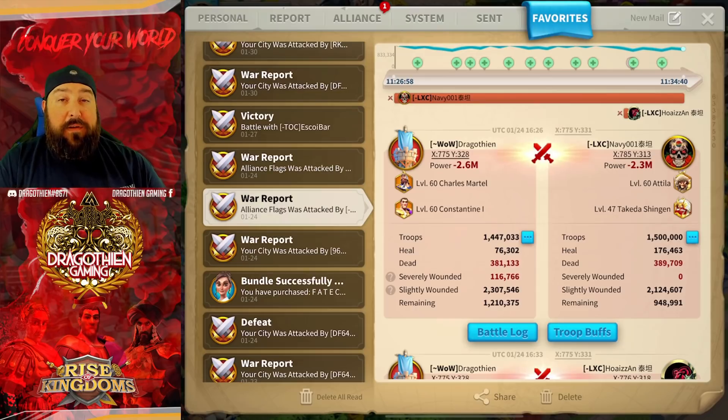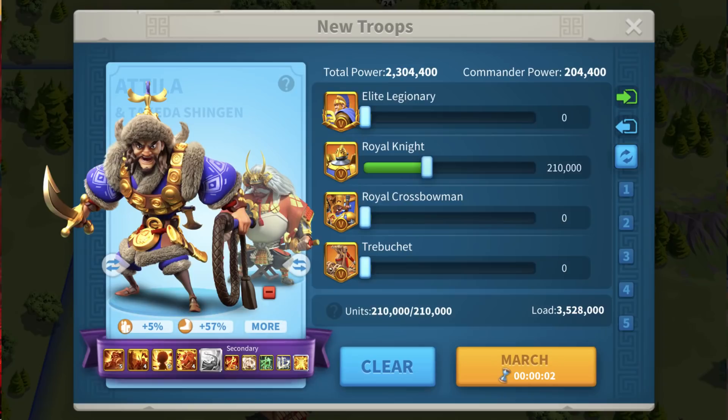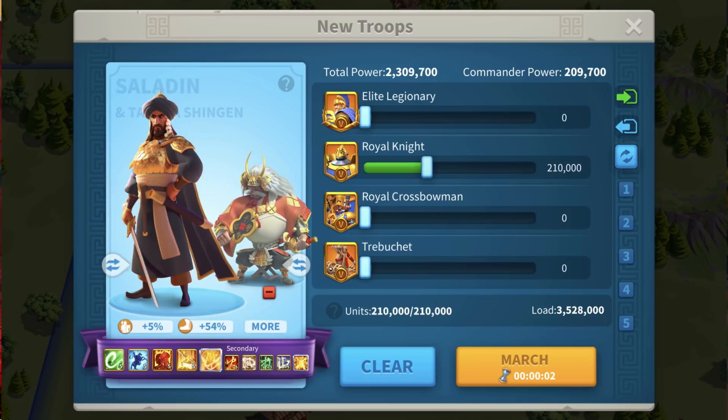Another really good pairing is Charles Wu, although it's not as good as the first two. It is serviceable — I've seen pretty good trades with those two, but not quite as good as Charles Constantine and Sun Tzu YSG. And then finally, even though they're not garrison commanders, Attila Takeda against Attila Takeda is actually really good — make sure you have full cav. Same thing with Saladin Takeda; Saladin Takeda actually does really well against Attila Takeda.